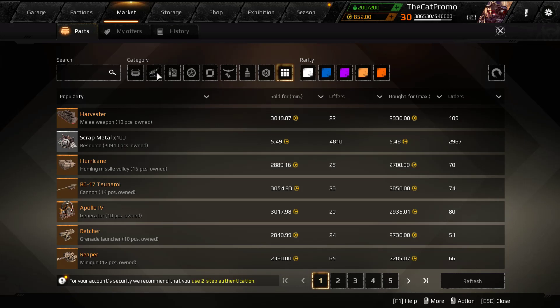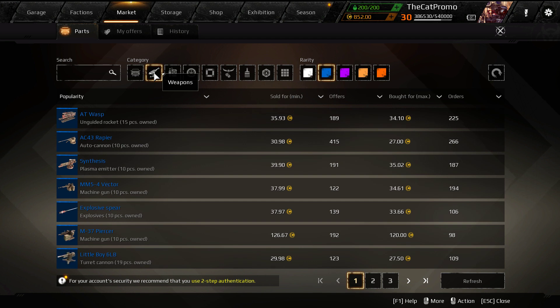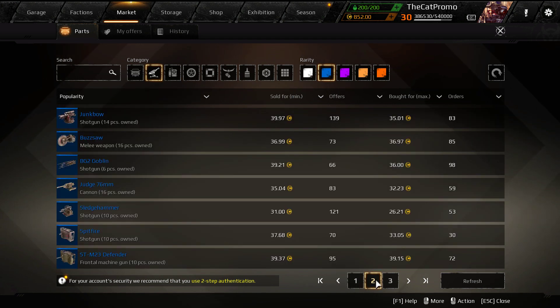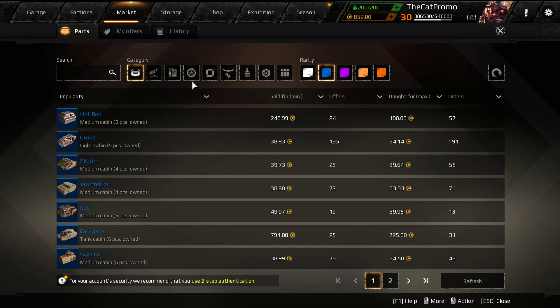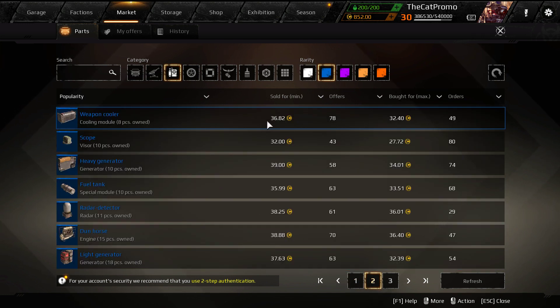Let's check the market. Rare weapons - about 40 coins a pop, so let's say 120, 160, 170, 190... 220... let's say 250 coins give or take. You will probably be able to get this vehicle for 250 coins.